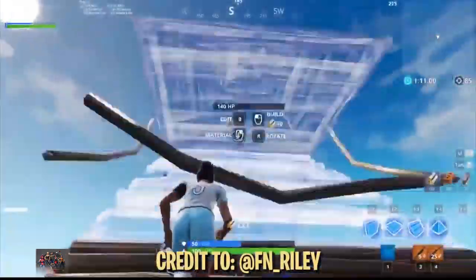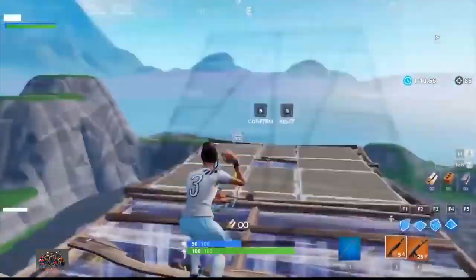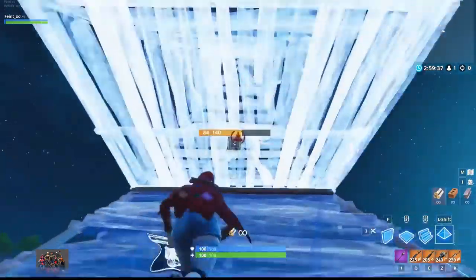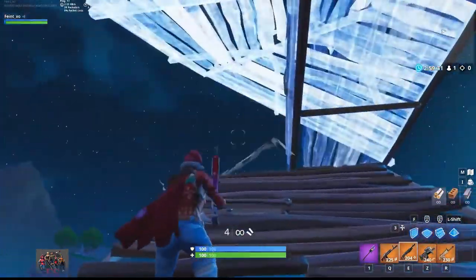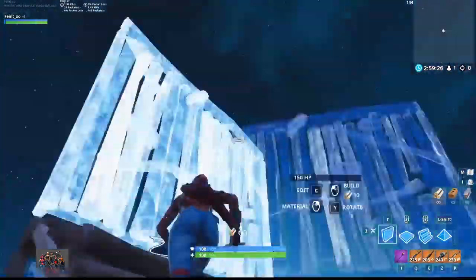Onto the explanation. This trick is essentially a super complicated version of the side jump that allows you to block the player above you with a pyramid. First, for this to even be possible, you need to make sure you are placing a floor at the top of your ramp to block yourself before the other player, who presumably has height advantage, can block you. This is a good habit in general because it allows you more options like editing through, so you should try getting used to it if you haven't already.